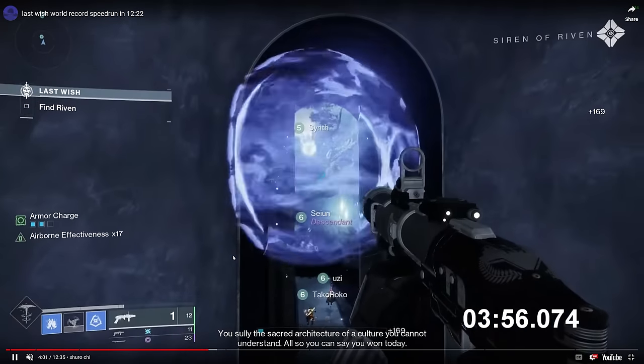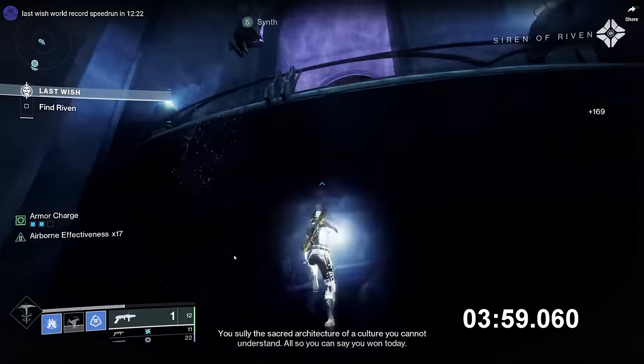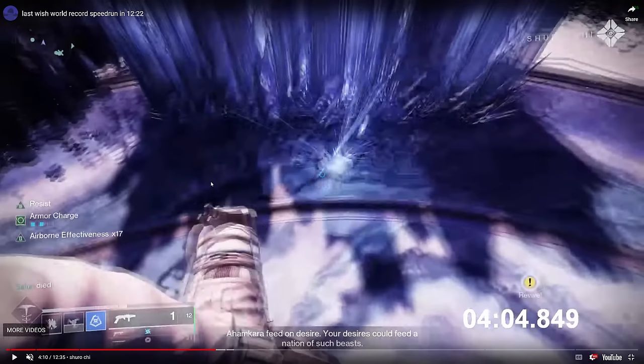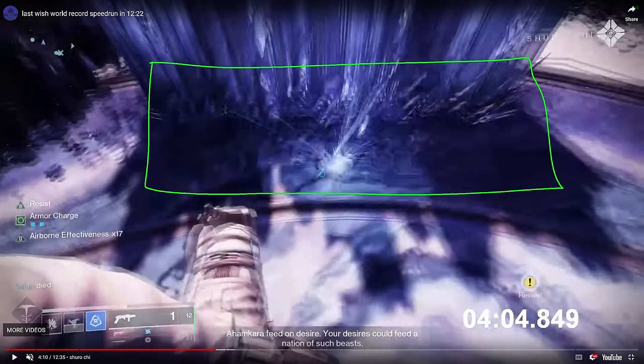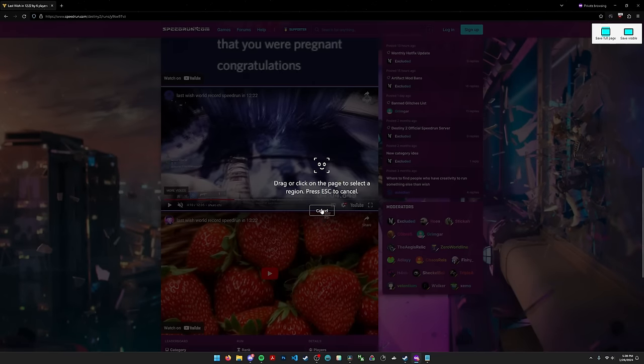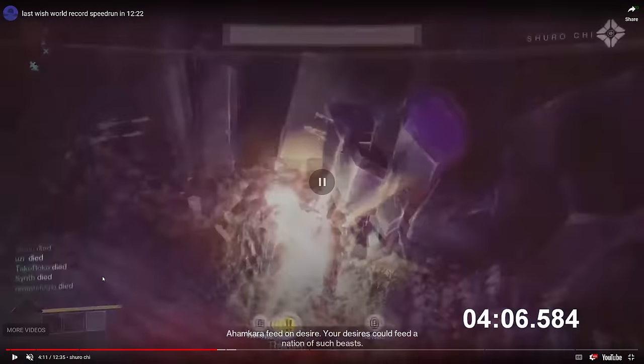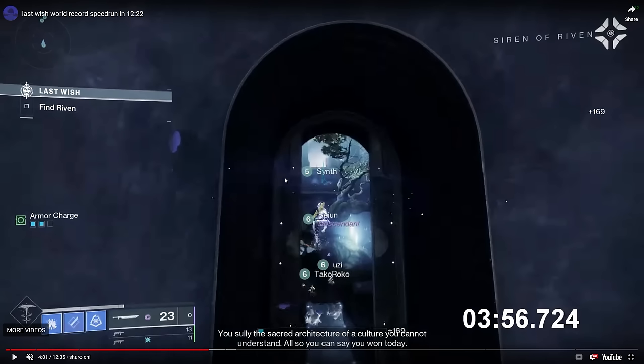Allodian has his glacier grenade. Leading the pack, Synth and Allodian throw their glacier grenades at a very precise location — in a specific small box. They've just hit the Morgeth load zone. In every single load zone in Destiny 2, there's a default spawn — just in case your spawn is dangerous or blocked by an object, the game needs a safe place to put you.